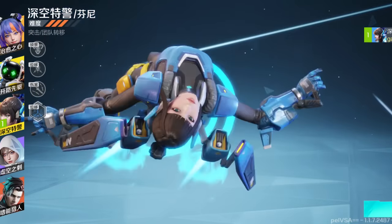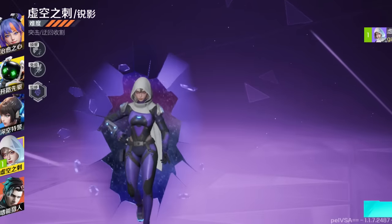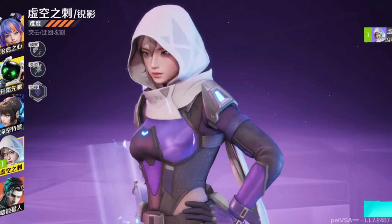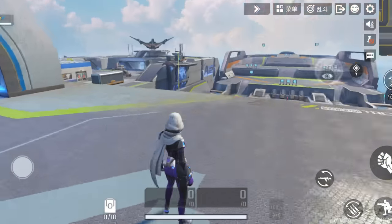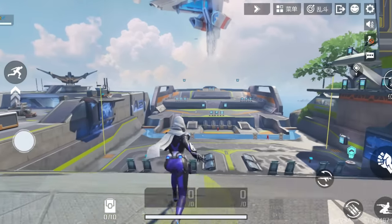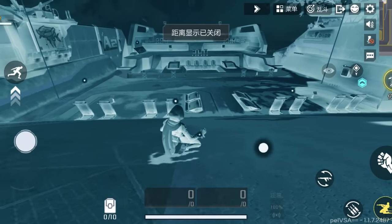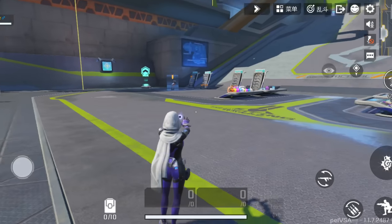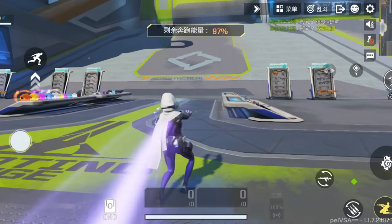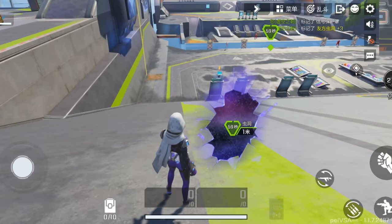First is Wraith. Now if you've seen any of my Apex Mobile China shorts, then you'll know Wraith is pretty much the same — quite a similar style in terms of her appearance and the abilities are no different from the main game, although the portal does look a little bit different. Some stylistic changes, nothing massive though.